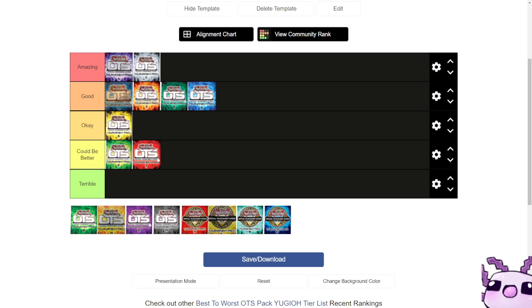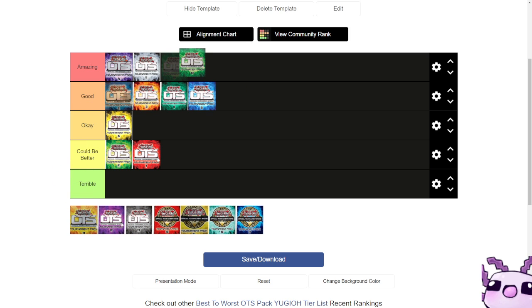Super rares included Battery Man Solar, Jizukiru the Star Destroying Kaiju, Salamangreat Great Sunlight Wolf, Hiita the Fire Charmer Ablaze, Orchestrion Babel, and Revolving Switchyard. For commons, we had Breaker the Magical Warrior, Assault Beast, Assault Mode Activate, Assault Mode Stardust, Super Quantum Red Layer, TG Hyper Librarian, Number 81 Dreadnought Rail Cannon Dora, and My Body as a Shield. Along with the Trickstar token, this OTS pack gave a lot of versatility for rarities and great reprints.